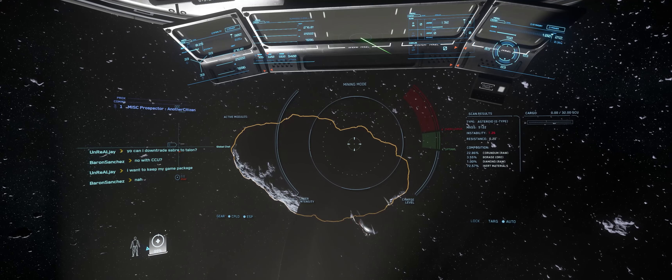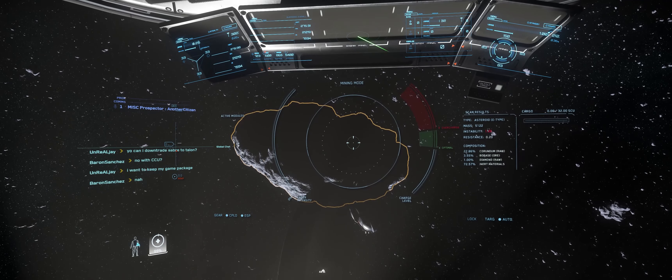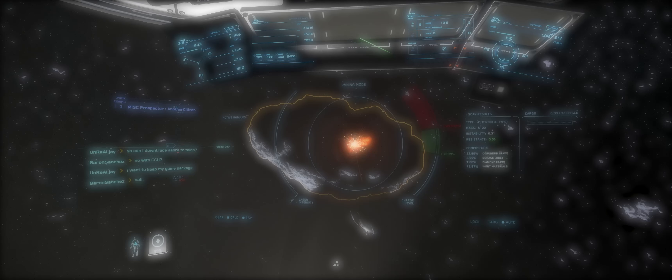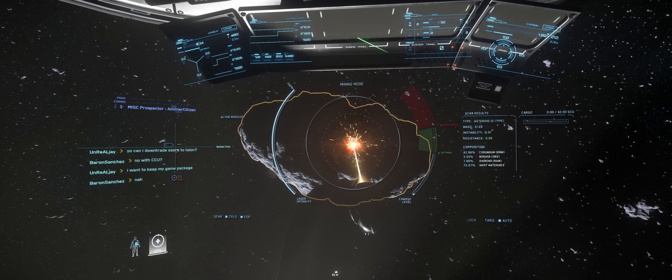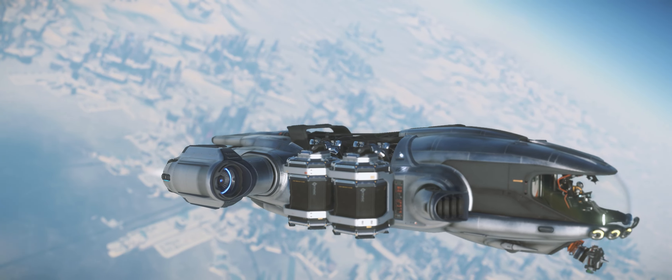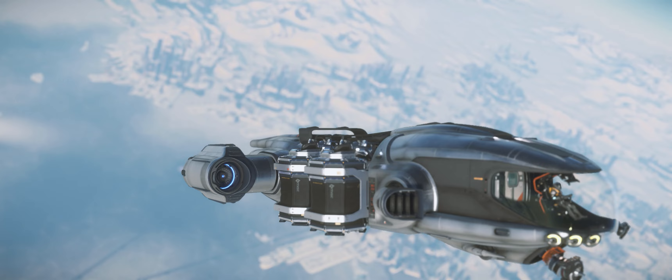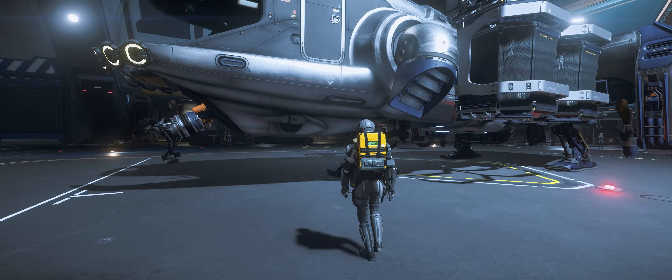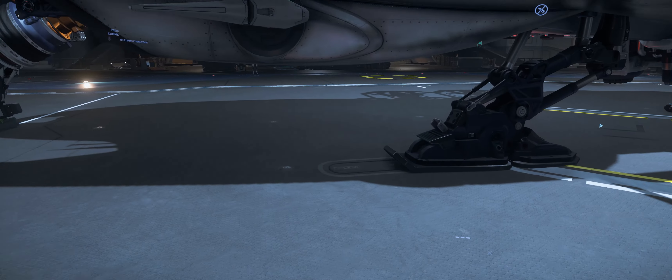Hey guys, it's another citizen here and today we're going to be talking about mining. I'm going to break it down into three groups: how to outfit your Prospector, how to get to the Aaron Halo — the most popular mining destination for miners who don't want to be bothered by pirates — and some tips and tricks on what to do and not do when you're mining.